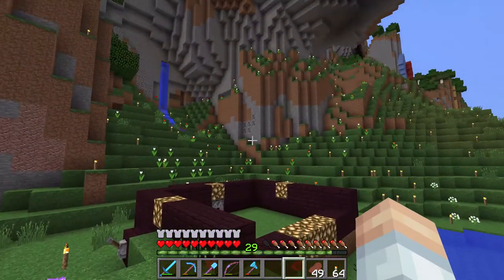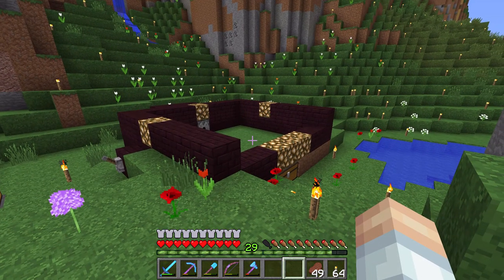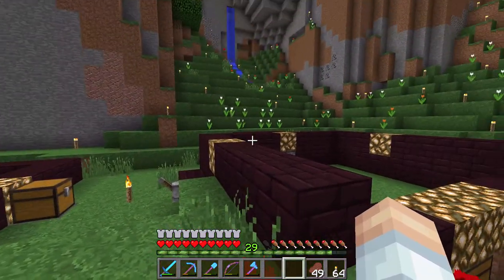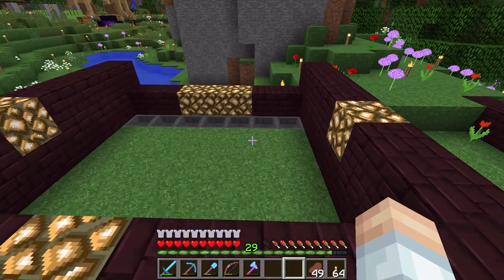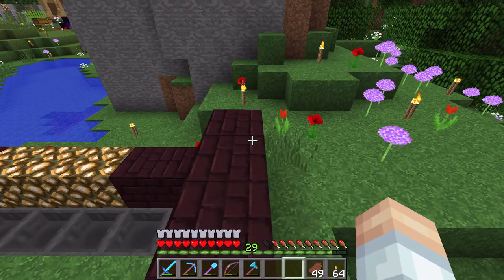I do want to figure that out eventually, but for now I just don't know. Suffice it to say, if you bone meal the ground in a flower forest, you're going to get flowers, and it's going to be different based on where you bone meal. So what I've done is I've built a couple of flower farms around areas that provide different types of flowers.